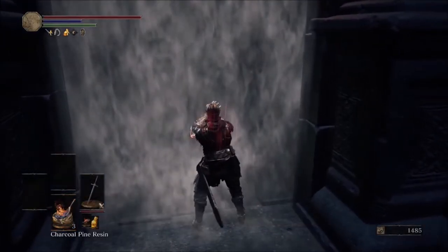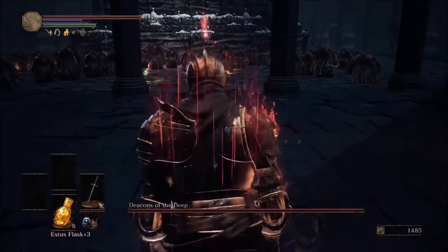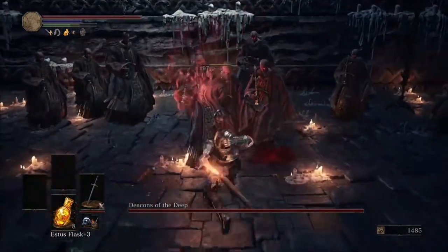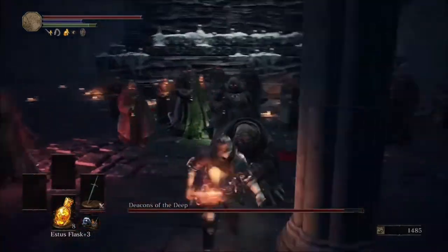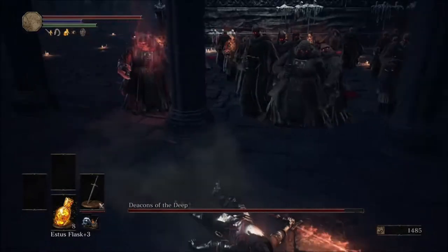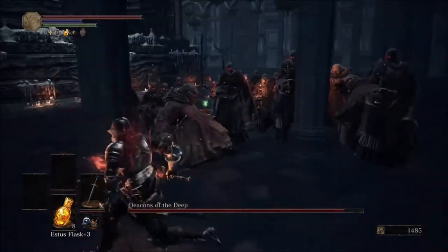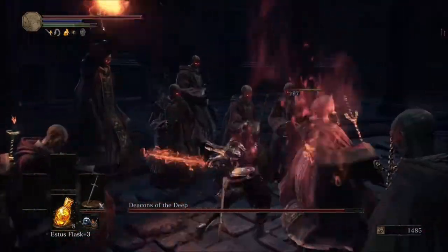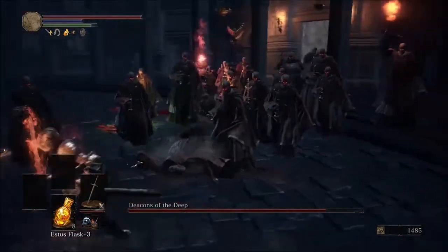Apply the resin before you go into the fight and enter the boss door. Run straight down the middle towards the red one and smack him around. That's going to shoot a red ball into the air which will land on another deacon and turn him red. You always want to kill the one that's red because that's what damages the boss's health bar. If you don't do it fast enough, the red will shift to another deacon, so take them out as soon as the red ball lands.